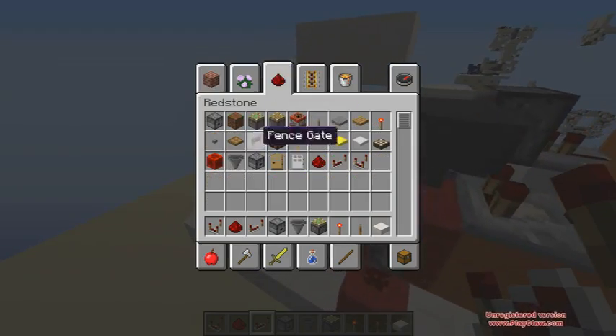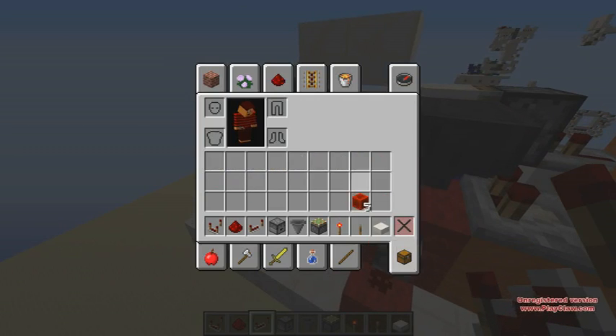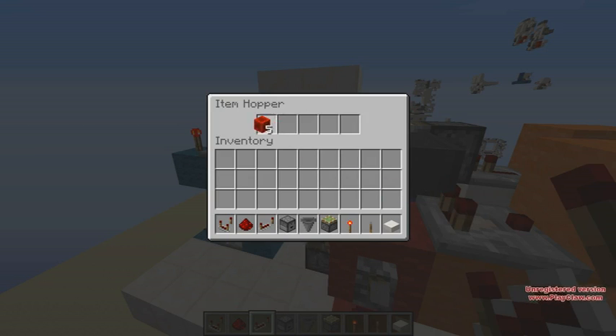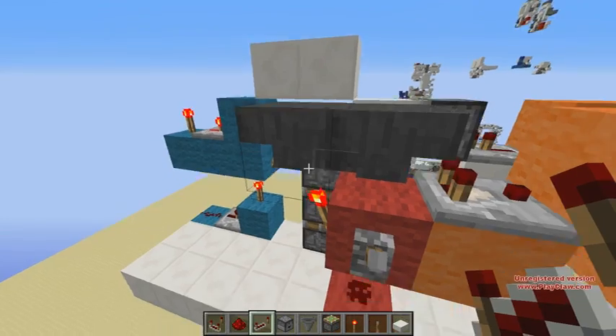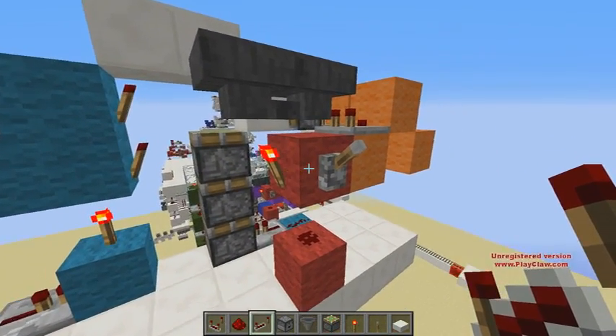You want to get five items of your choice — it doesn't matter, they just can't stack. And put that into the hopper that's being powered, or the torch right here. Yeah, that's your entire storage piston done. As you can see, it turns on — it doesn't turn on immediately, but when it closes it turns off a lot slower.